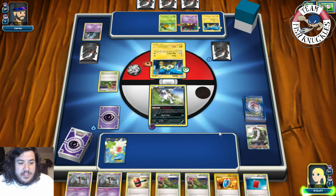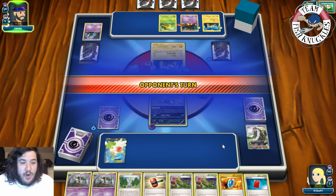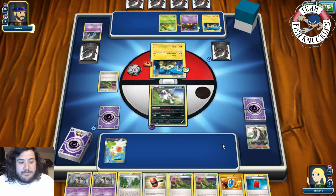On our turn we get a Wally. One, two, three, four, five, six, seven, eight — we could VS Seeker for AZ, pick up the Shaymin, put it back down. We still have too many cards in hand. We end our turn and pass onto our opponent once again.